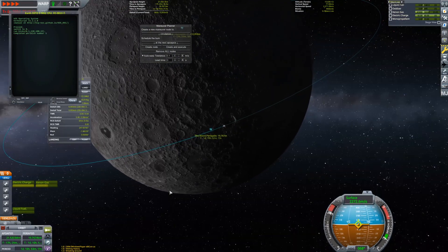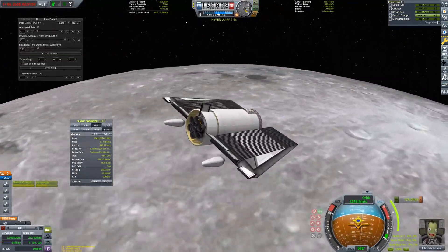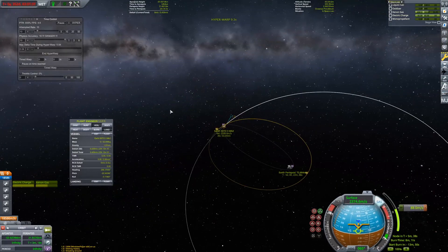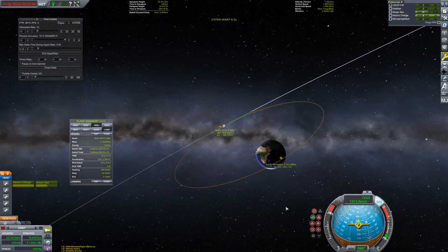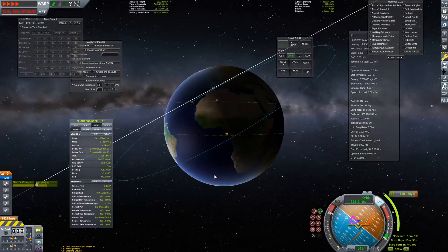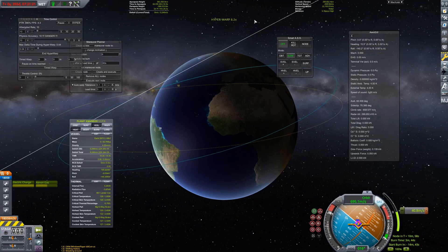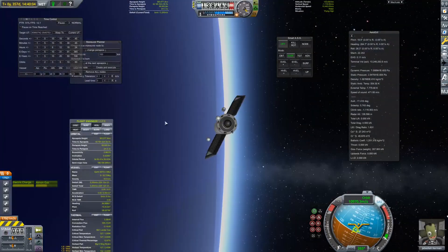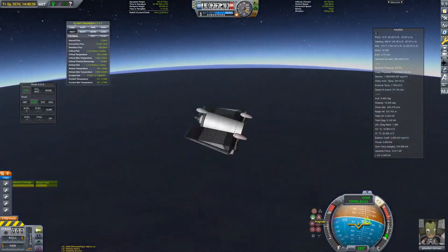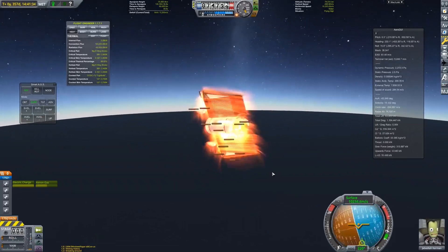Transferring back to Earth involved getting into an extremely elliptical orbit of the Moon and then burning for a periapsis which intersects with the atmosphere, allowing me to aerobrake. In testing, I found out that this aerobraking pass got me pretty close to the KSC, so I tweaked the inclination to get even closer. Aerobraking involved spinning the craft violently out of control, which serves to spread the heat over the whole ship and not let any one part get too hot.